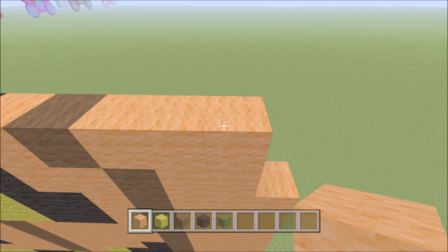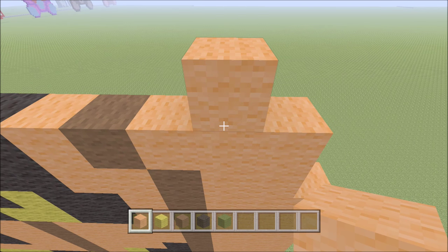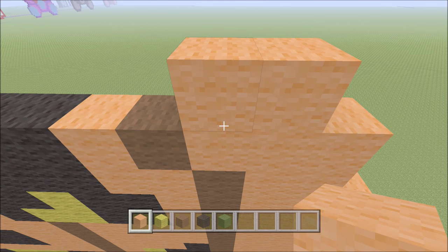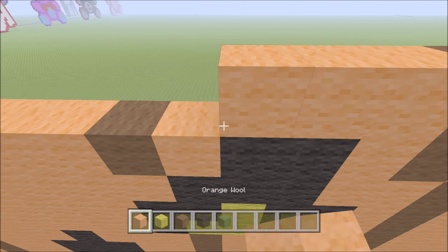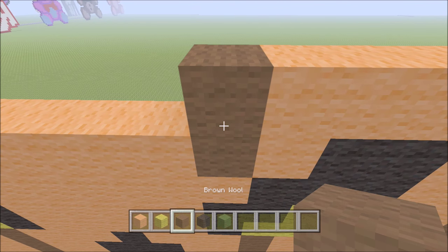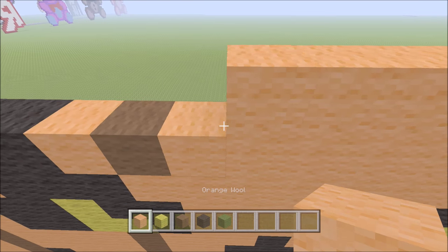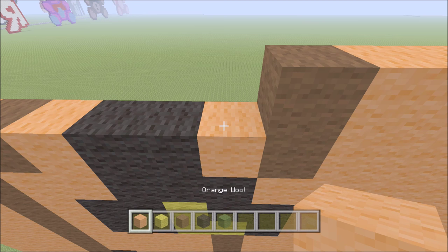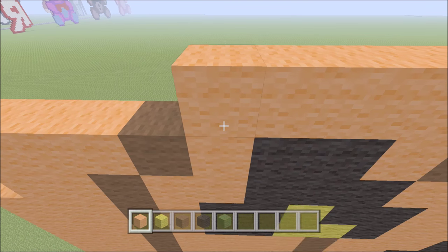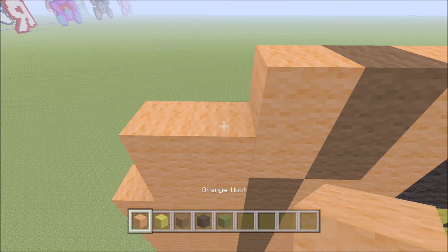Go ahead and move up. We're going to move in one from the right, so above this second orange. Build up one orange. To the left of it, add an orange, followed by a brown, then four orange — one, two, three, four — brown, five orange — one, two, three, four, five — brown, four orange — one, two, three, four — followed by a brown, and then two orange — one, two.